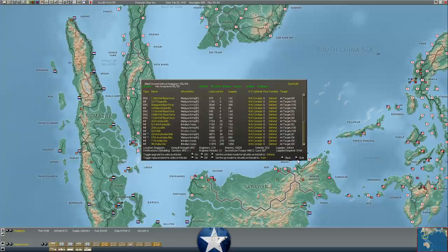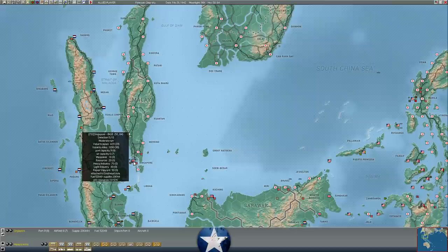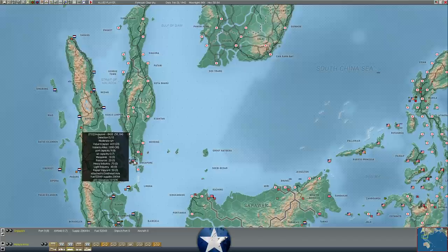He's far weaker relatively than I am going into the next battle. We still have 20,000 supply and 52,000 fuel, which means we're going to turn that fuel into supply as well. We still have our industry turned on — heavy industry converts some fuel and resources into supply, I believe around 20 fuel points into 2 supply. So while we're at 20,000, we're still manufacturing our own supply at Singapore.